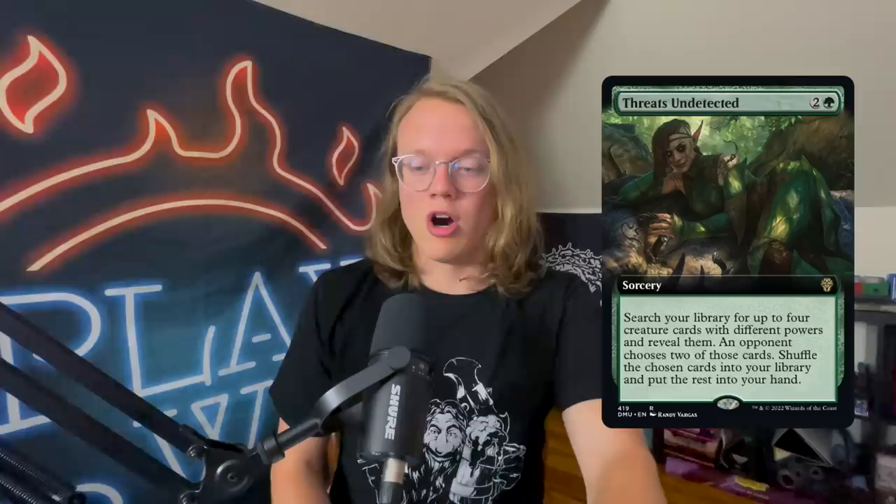Card number four is Threats Undetected — two and a green sorcery, the most fixed Gifts Ungiven I've ever seen. Search your library for up to four creature cards with different powers, reveal them, an opponent chooses two, those get shuffled back, and the rest go to your hand. It's not an instant and they don't go to the graveyard, but you do get two cards for one. The best use case is in a hatebears deck where you can convince an opponent to give you the two hatebears you need to stop someone from winning.